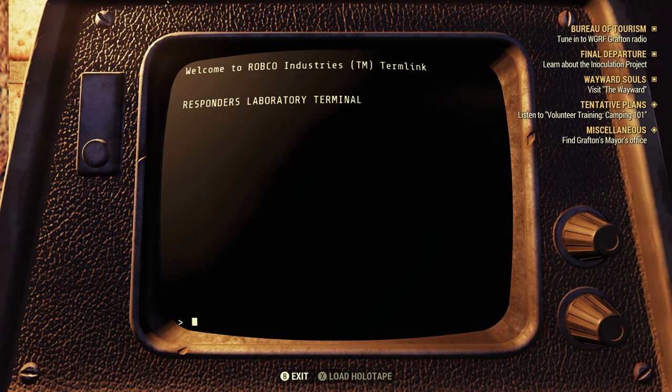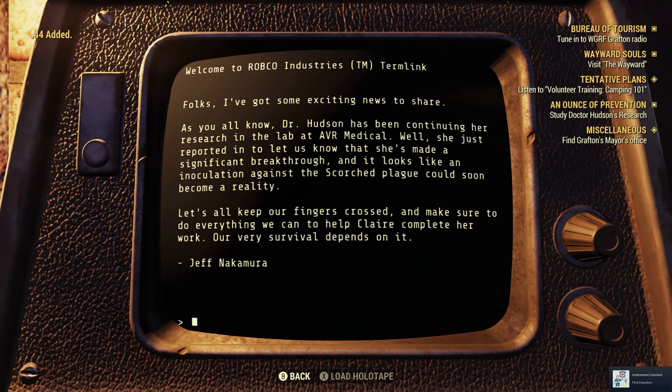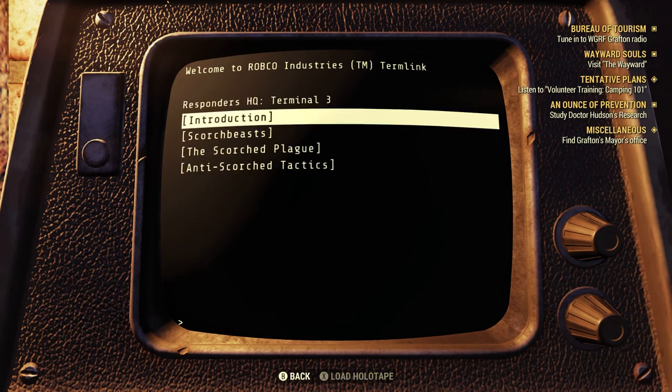Inoculation project announcement: Dr. Hudson has been continuing her research in the lab at AVR Medical - she's reported in to let us know she's made a significant breakthrough and it looks like an inoculation against the scorched plague could soon become a reality. Let's all keep our fingers crossed and do everything we can to help Claire complete her work - our very survival depends on it. Jeff Nicaragua - he's a whole country.